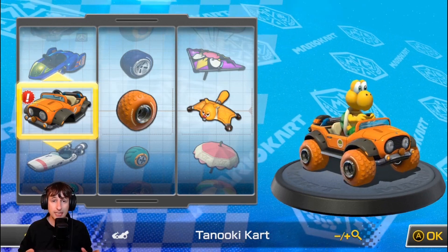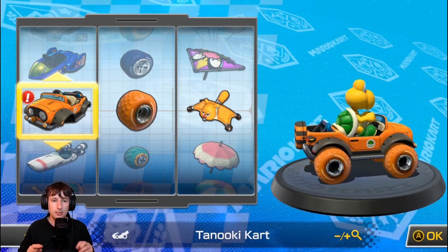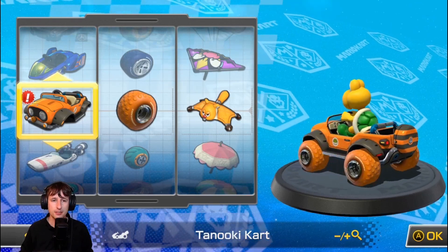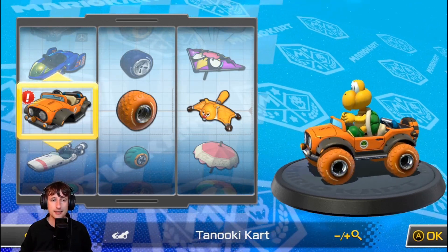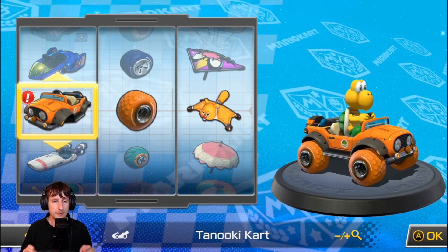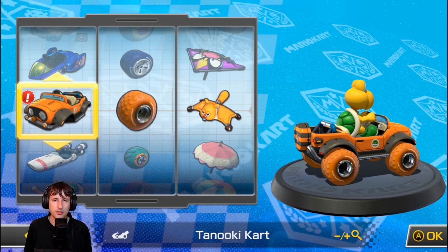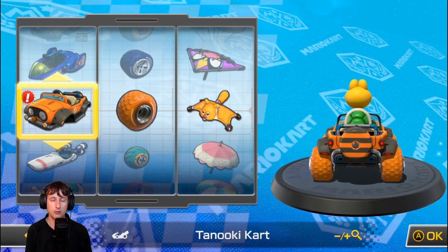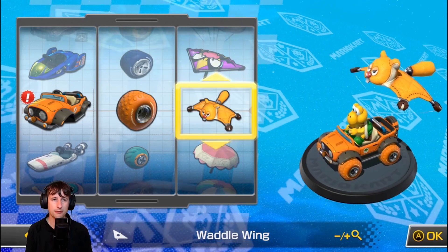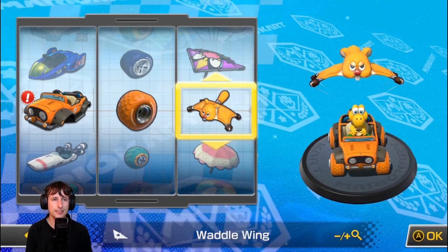Hey, it's Alex, and welcome back to another episode to find the most trash, garbage, just worst kart combination that you can use in Mario Kart 8 Deluxe. Today we're actually going to try out the kart with the best traction. It features the Tanooki Kart, the Hot Monster Wheels, the Wadawing, and of course Koopa Troopa in the driver's seat.